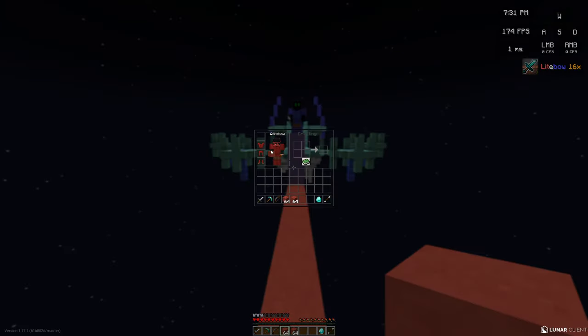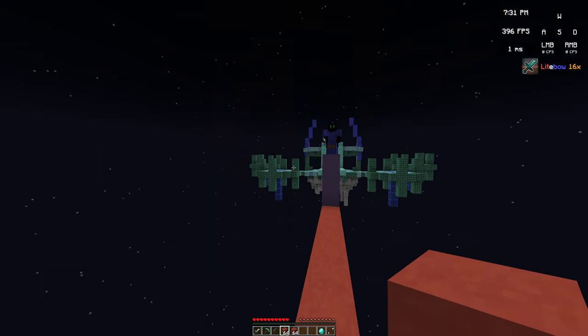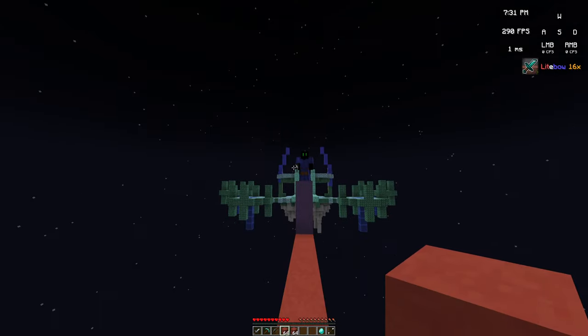...is by opening your inventory and then shift clicking on all your armor. And just like that you have no armor. It's pretty easy. Thanks for watching my tutorial, hope this helped you guys, and I'll see you all next one.